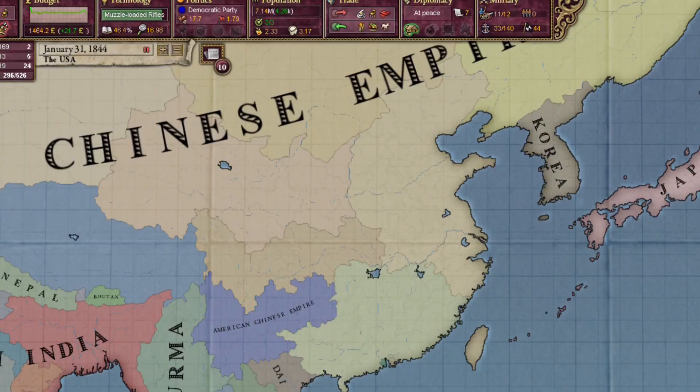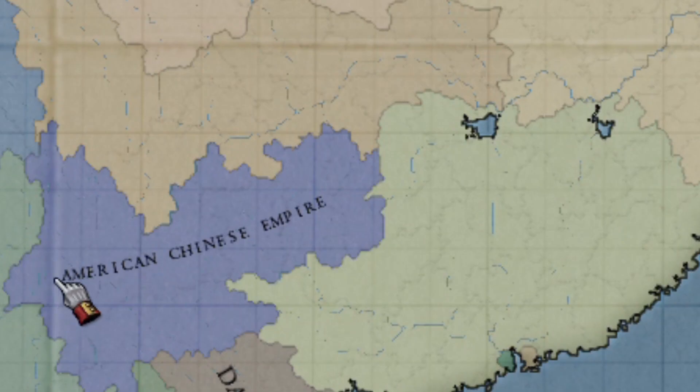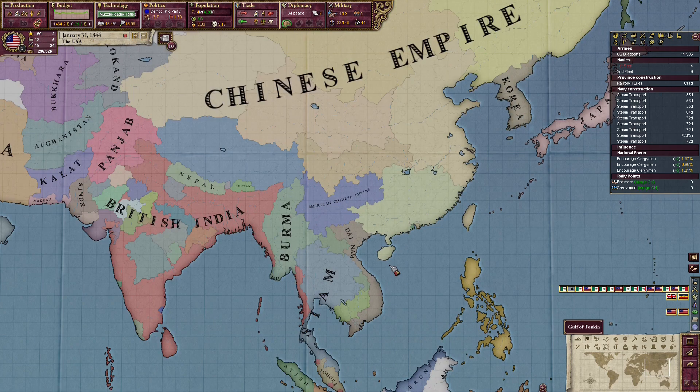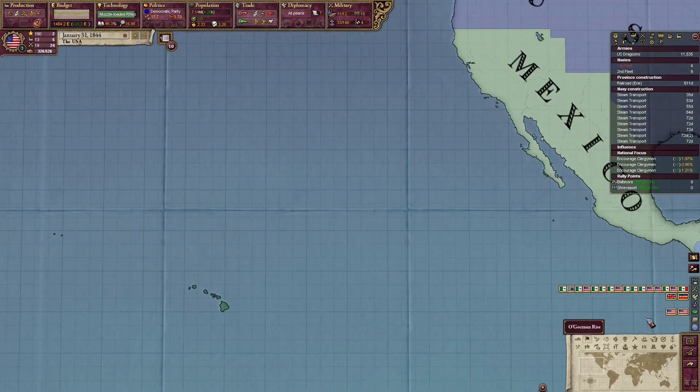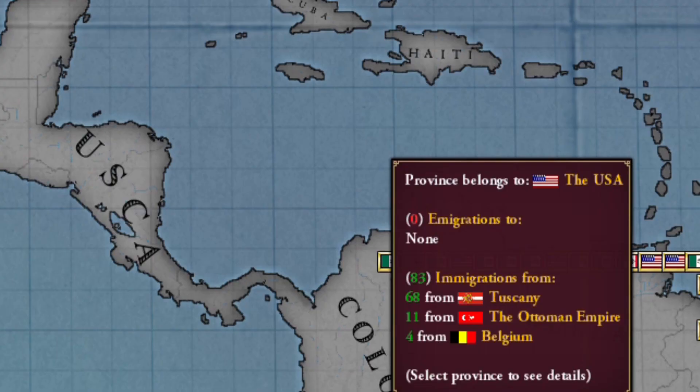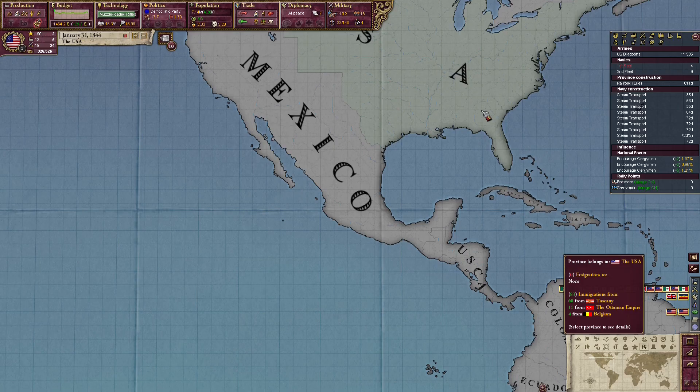And I peaced out China for this — for the American Chinese empire. This is something special. All the while while we were at war we still got migration. Even though it's like six people from Tuscany and four people from Belgium — in the late game this is gonna be very handy.